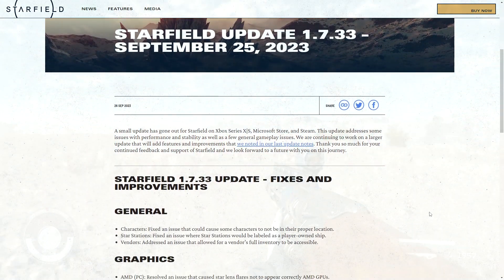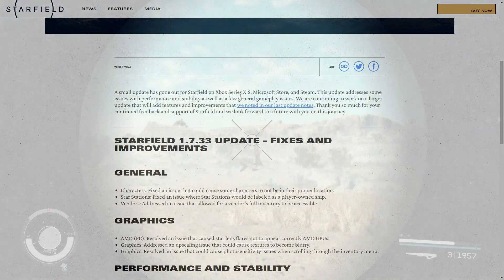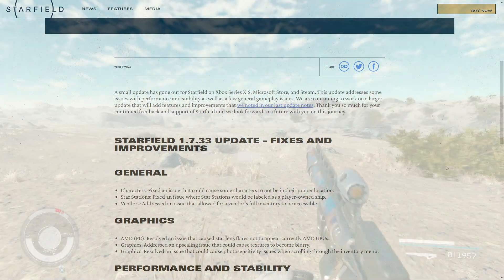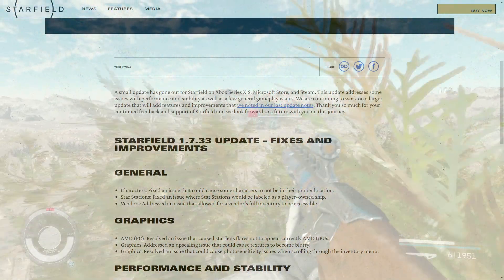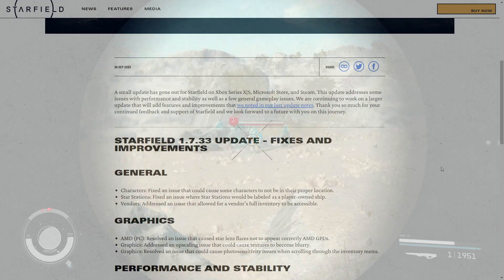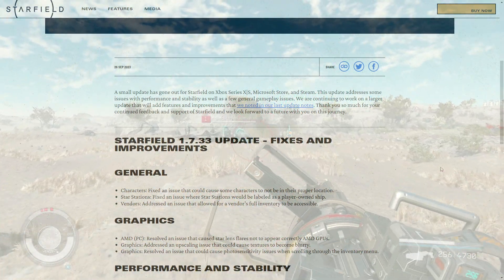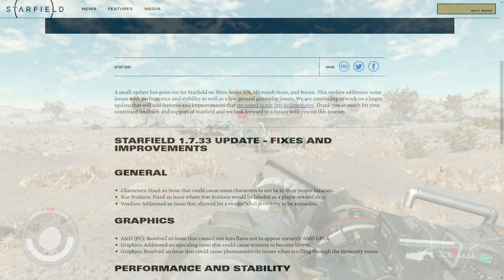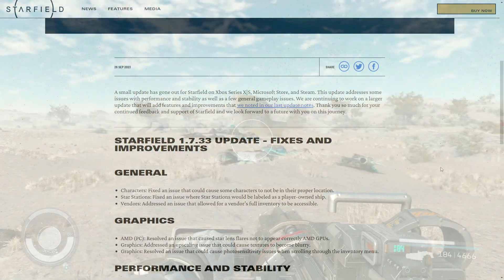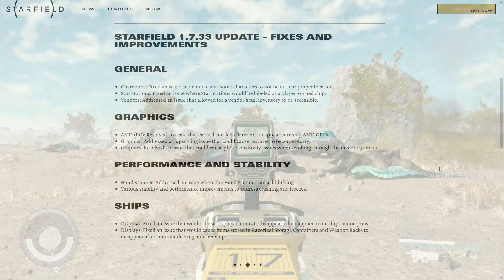Starfield update 1.7.33 brings some fixes to Xbox. A small update went out today for the Xbox Series X and S, Microsoft Store, and Steam. This update addresses some issues with performance, stability, as well as a few general gameplay issues. They're working on a larger update with quality-of-life improvements like maps and cities, but they want to thank you for your feedback and support as we look into the future together.